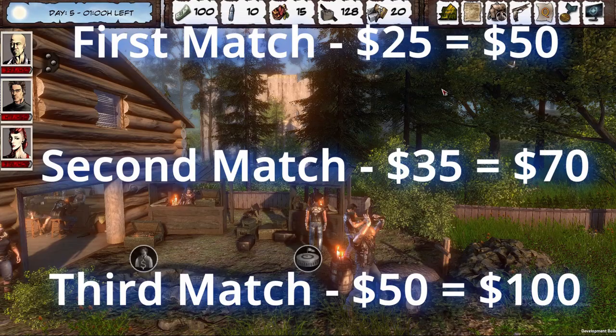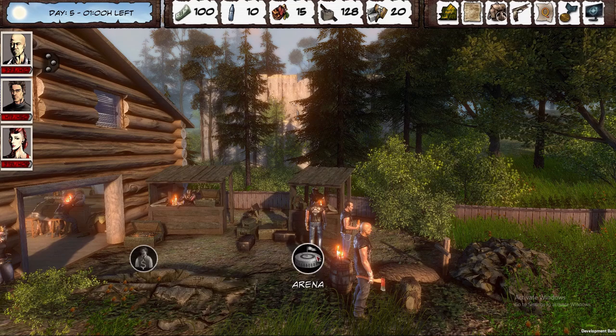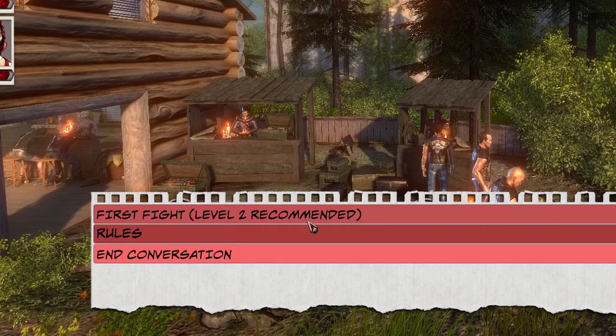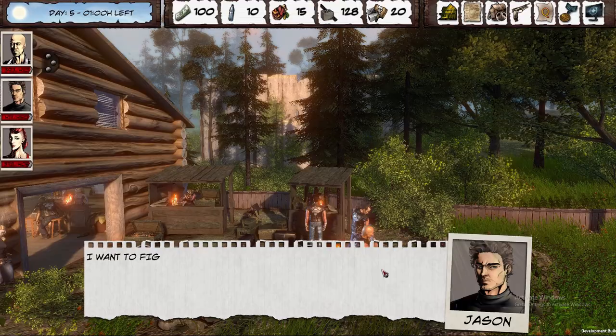The first three fights are relatively easy — there should be no problems at all. But the fourth one tends to be a little bit more difficult. We've got the first fight at level two recommended. Don't worry too much about the recommended levels — it's only the last fight you really need to be worried about. The wager is 25, double that is 50.